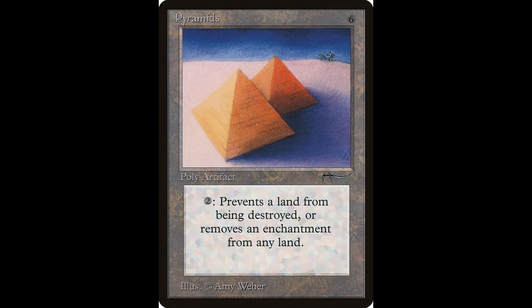Next we have Pyramids — a card that doesn't really get mentioned much by people into Arabian Nights. It casts for six colorless. Tap two, choose one: destroy target aura attached to a land, or — the next time target land would be destroyed this turn, remove all damage marked on it instead. Kind of a land saver — nice. This card is worth around $195 and unfortunately was never reprinted.